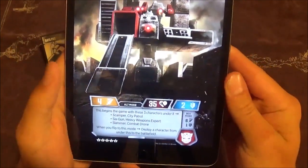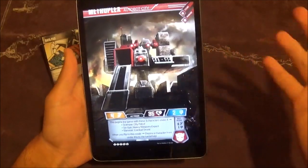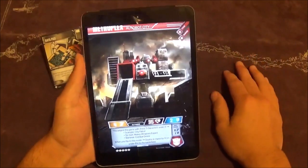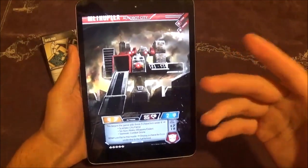His stats are four attack and two defense — completely average — and then 35 health, which is very not average. But it makes sense because this is the boss deck, this is the Titan. You take down Metroplex, you take down the deck. That's really how it's going to go when playing this deck. The alt mode really answers a lot of our questions and leads us into everything else.